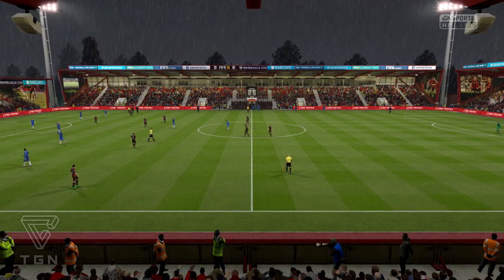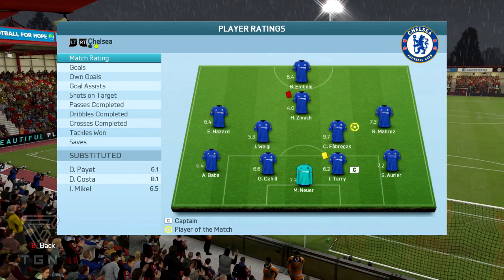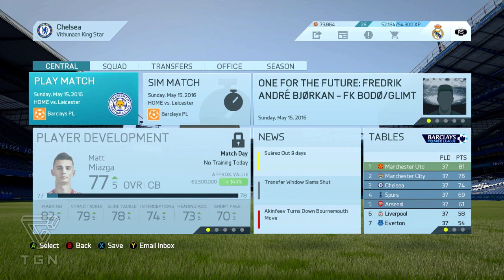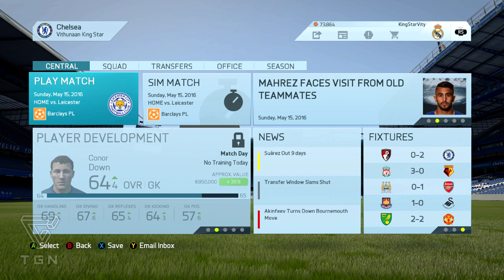We have sealed third place and could possibly fight for second. Cesc Fabregas gets man of the match with a 9.7 rating for scoring a goal and making an assist. The next game will be against Leicester City — the last game in the Premier League. We're two points behind City, so if City loses and we win, we could possibly steal second from them. If they get a draw we might beat them on goal difference, as I know we have a better goal difference.